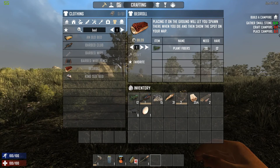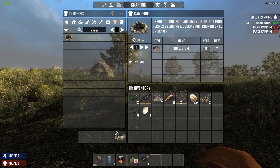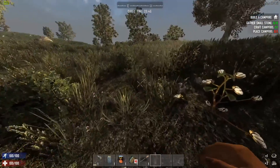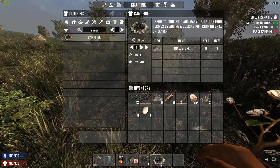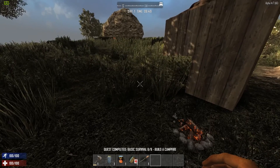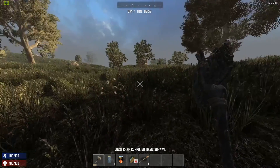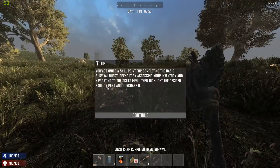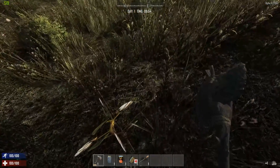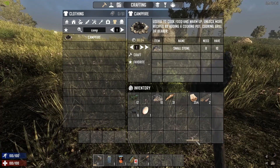Campfire — we can do that, guys, just eight stones. Because we've been resource collecting this whole time we already have those. Boom — done! Great work guys, and we earned a skill point. Not that it will be fantastically applicable to this episode, but better to have it than not.